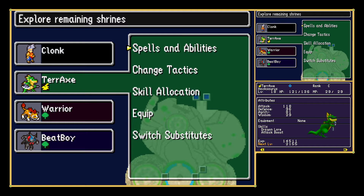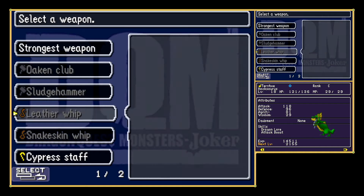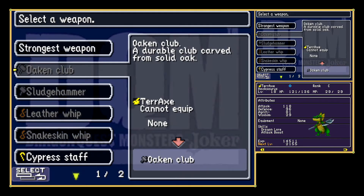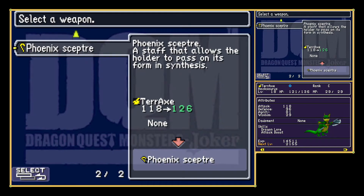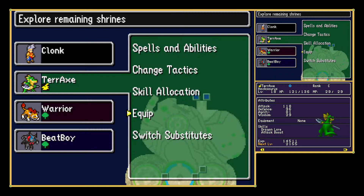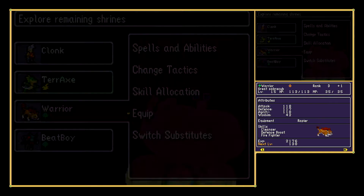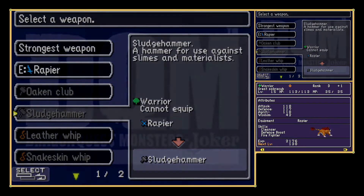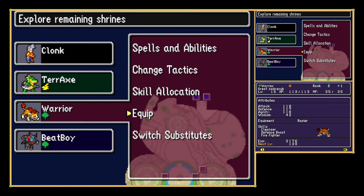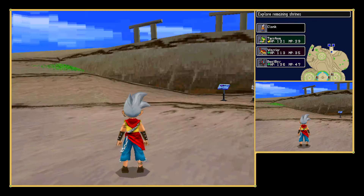Looking at spells and abilities — apparently Terrax can't wear hammers, which is kind of weird. I would have expected it to be able to use hammers considering it uses an axe. But I guess axe and hammer aren't the same thing, even though they're almost the same — one has a sharp stick and the other has like a blunt stick.